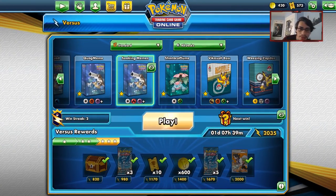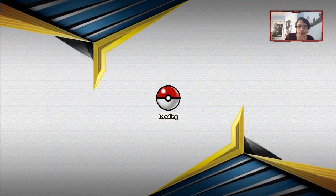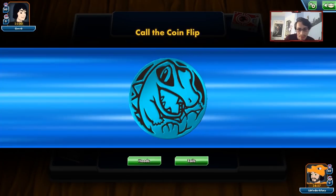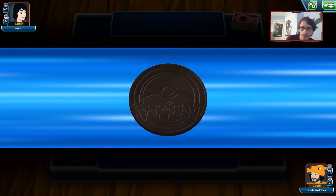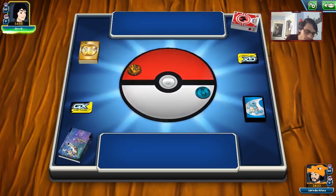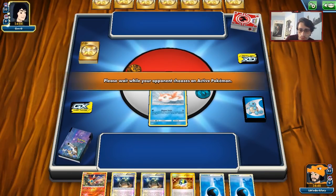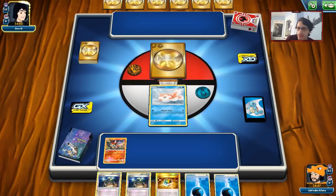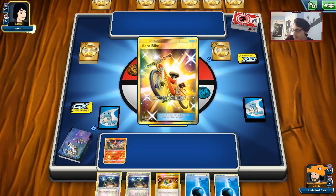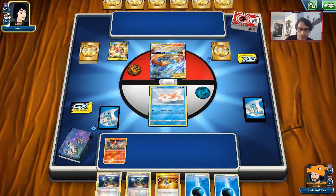We're hopping right into some games now with Seaking. I've been playing against a bunch of Reshizard in the past few weeks, so we'll probably run into one — and there it is, most likely a Reshizard first game. Seaking is kind of vulnerable to stuff like Miltank, Axe Potion spam, and Snorlax Eeveelax can be tough too. We didn't get the best hand but we can at least Ultra Ball for an Oranguru. Opponent started Reshizard, so we can try Elegant Swim so they can't attack next turn.